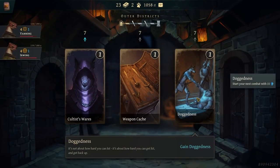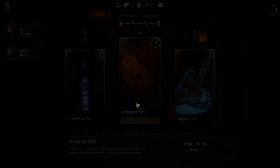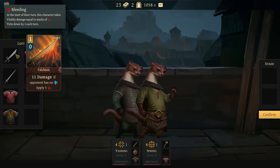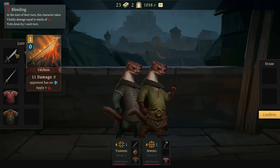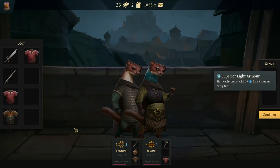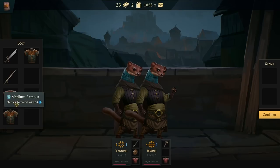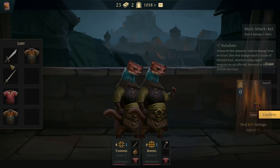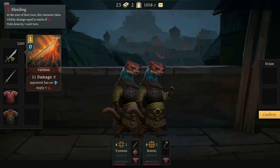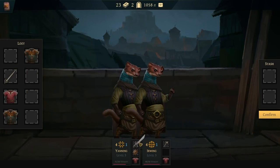Weapon cache, weapons, and armor — gain doggedness, or I'm going to go for the weapons cache. It just has goodies. 11 damage — if the opponent has no armor, bleed. Another S-stock. Superior light armor, medium armor, another superior light armor. It's just about as good as the medium armor frankly. So the question is, do we want the falchion or do we keep the S-stock? The S-stock gives us retaliate but that's kind of okay. This is a bit cheaper. Let's go with the falchion.